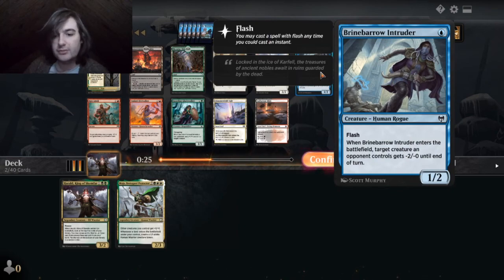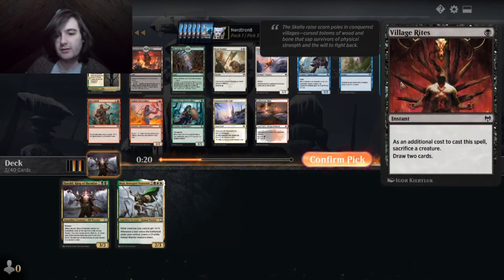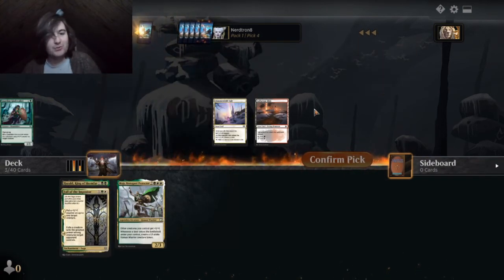Enters the battlefield — target creature an opponent controls gets a minus. Counter target spell if converter mana costs four or greater. Sacrifice a dude. Target attacking creature gets plus three, plus three, and trample. OP, OP.